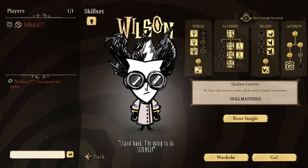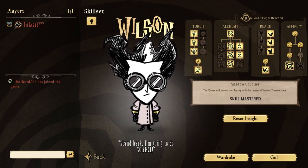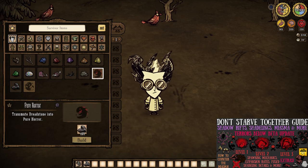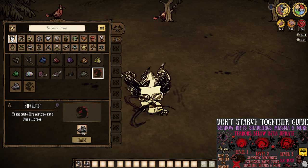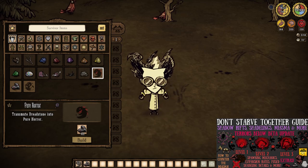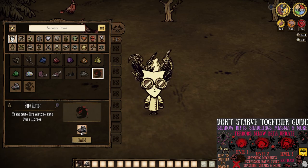The first and arguably best source of the stuff is none other than Wilson with the Shadow Courtier skill. These players can turn three Pure Horrors into one chunk of Dreadstone, or turn around and transmute one piece of Dreadstone into two Pure Horrors instead. Both are mighty useful, with the former being made extremely easy with the introduction of Infused Shadelings, so make note.